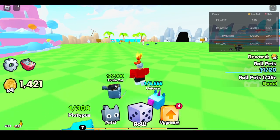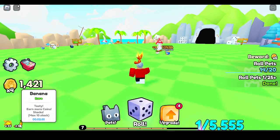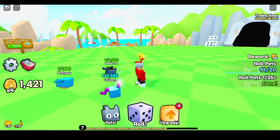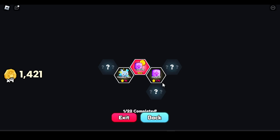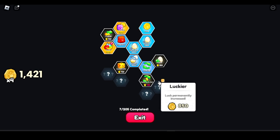These boosts give you better luck, more coins, and more XP. The banana boost is the best — go ahead and equip that and you will get more coins. I'm getting a 20x coin boost right now, which is really cool. Go ahead and use your boosts once you unlock them from the upgradables.